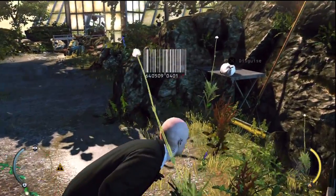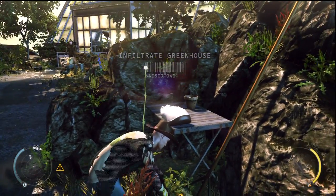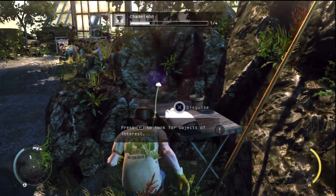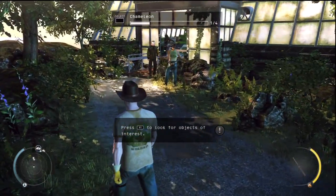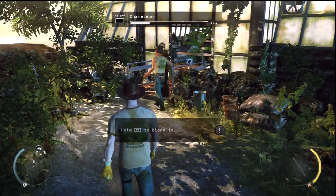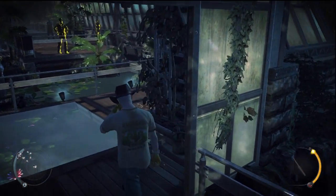The greenhouse up ahead will require a disguise to infiltrate unnoticed. Look for a disguise. Getting into the greenhouse will bring you close to the gardener — he will get suspicious. But you can use your instinct to trick him. Keep using instinct until you are safely inside.